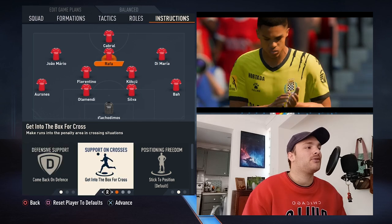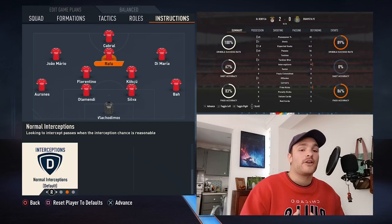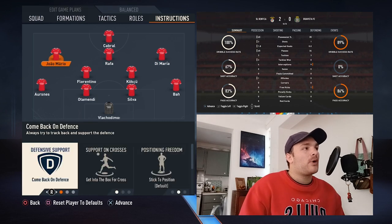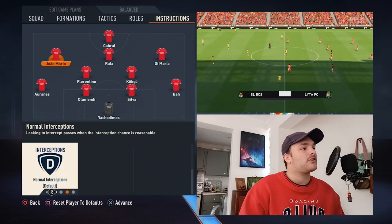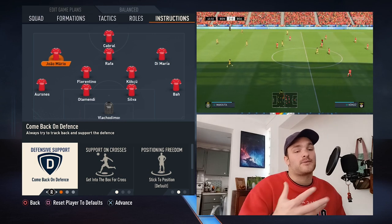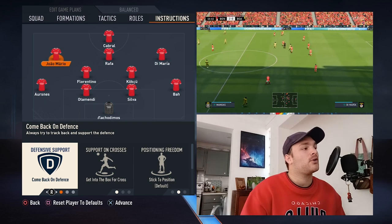As for Rafa, he's set to come back on defence, get into the box, stick to position, and normal interceptions. So he will look to drop into midfield from time to time, linking up quite well while adding a layer of defensive support. Then João Mário is set to the same set of instructions — come back on defence, get into the box, stick to position, and normal interceptions. He will look to help out the left-hand side full-back, slotting and dropping a bit deeper to help defensively. But dropping deeper also allows him to link up nicely going forward — so if you win the ball back deep, you have more players to pass to and spring the ball forward.